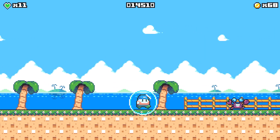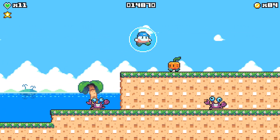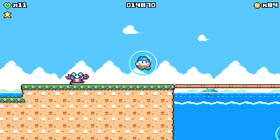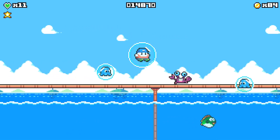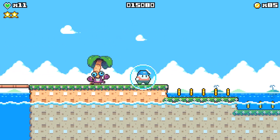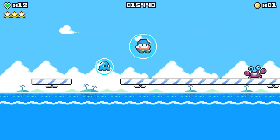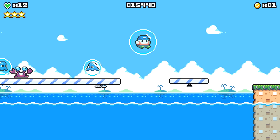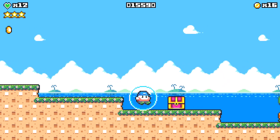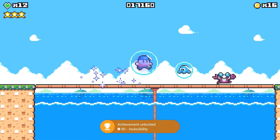As usual, make your way to the right and ignore these crabs. Collect the first star right there, then continue to the right. There's a red chest for extra health if you need it. Over here is the second star — make sure you collect that. Make your way on top of the floating platforms, collect the third star, and continue to the right. We're going to get a checkpoint. Make sure you open up this red chest here since it gives us the invincibility potion, and that will unlock the achievement/trophy.